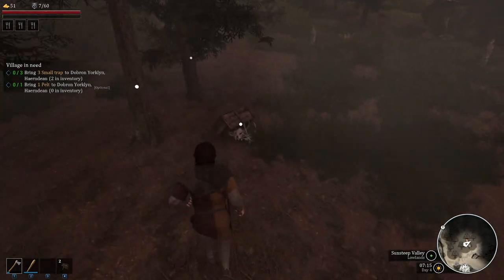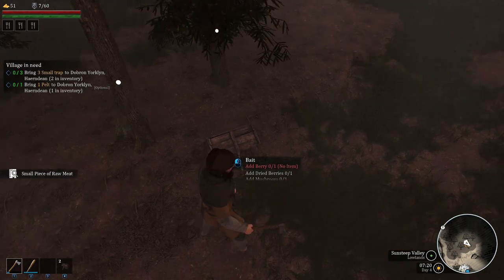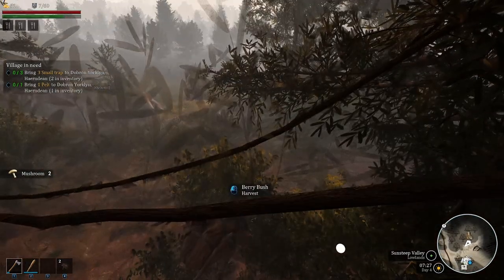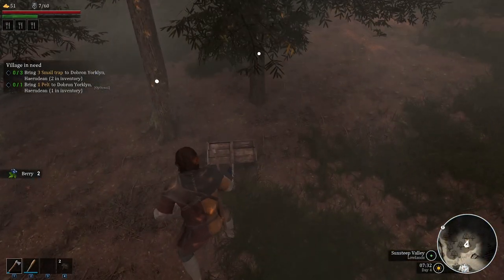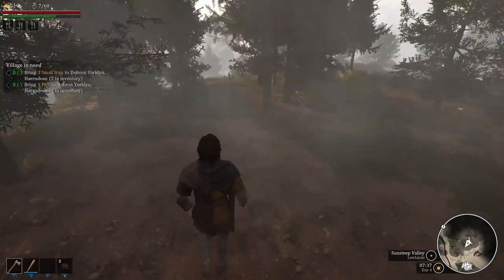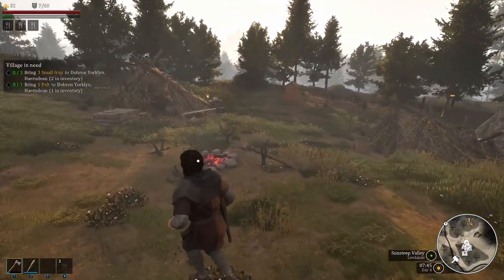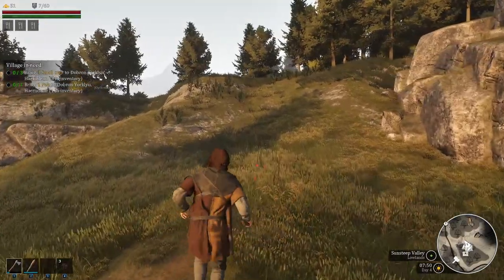Let's go check our traps — it's raining again. The trap has been sprung! There we go — bring one pelt, it can be any pelt. We don't have any mushrooms — it has to be roasted mushrooms I think. Actually we can just do berries as well. We've got the pelt and two traps — we need one more trap. We had the pelt from the wolf we killed before. Let's go grab the other trap — we've got a long way to run.